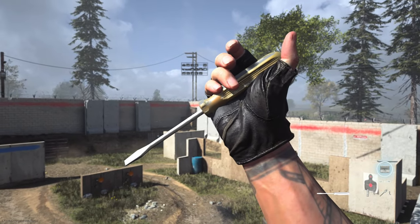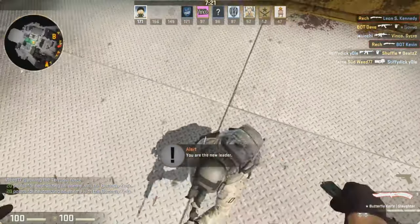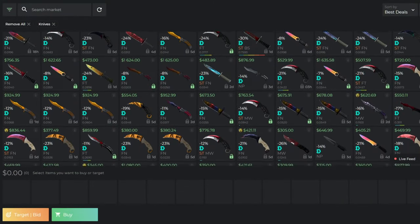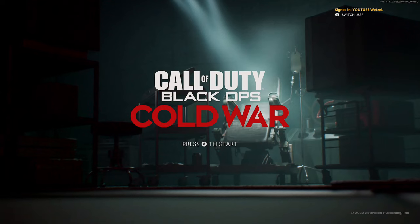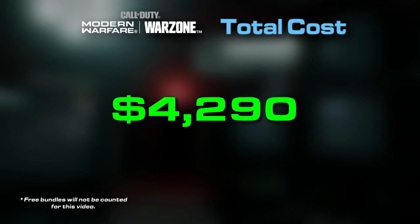One last thing to talk about is the fact that they made over 50 different blueprints for just the knife. This decision was most likely inspired by the CSGO skin market, where players can take collectible knives and sell them on the market for hundreds of dollars apiece. Just in case you missed it, the total cost to buy everything in Modern Warfare will cost $4,290.